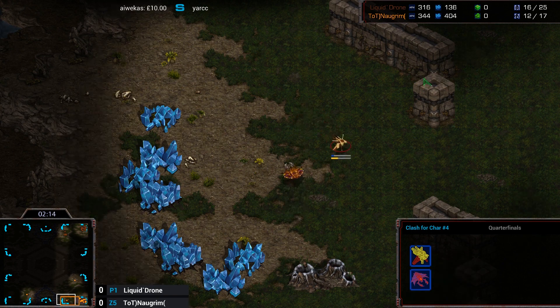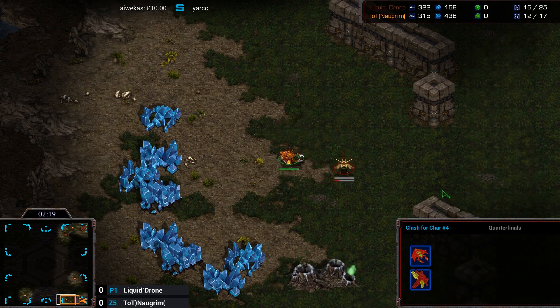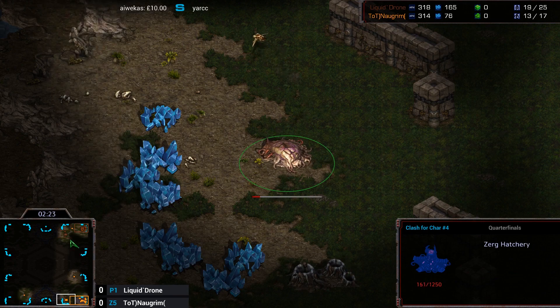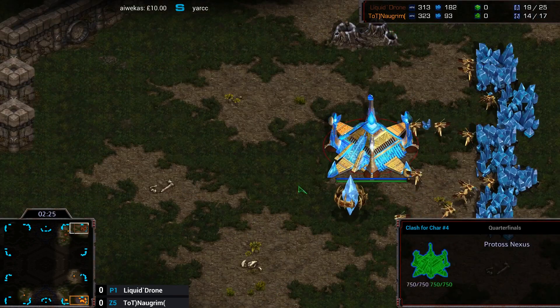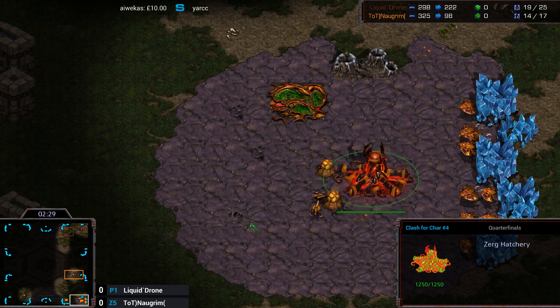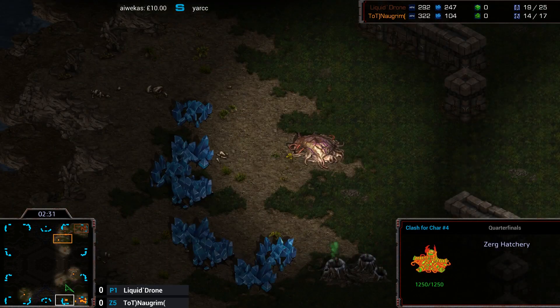Brood War Remastered is like — I don't know — that was the middle ground, that was the 90s; we've now hit like 2001. Looks like Drone scouts out the Gateway Expand, and Nalgrim is going to make some Zerglings to counter this. It's going to be quite interesting.